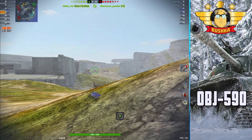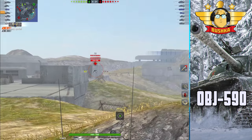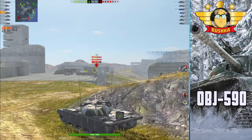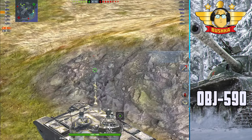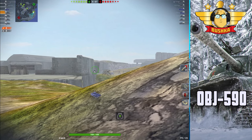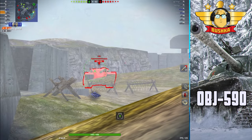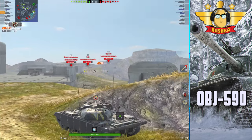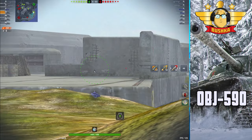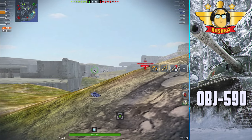Today's video is a fascinating one for me. This is the Object 590 — the recently added tier 8 Soviet premium tank. Probably not too exciting, because if you know anything about this game, there's been a bunch of Soviet premium tanks at tier 8 that are very, very similar for an awfully long time — the T-54 mod 1, the Type 59, the Chinese tier 8 medium tank. They're all very similar: 280 alpha, strong turret armor, angled upper glacis.